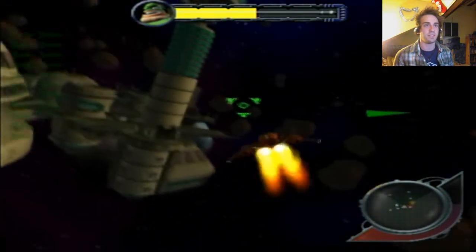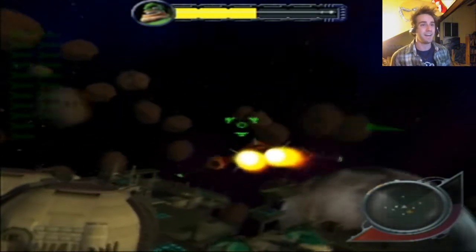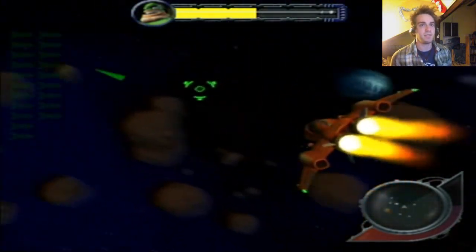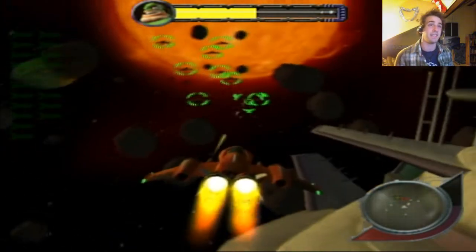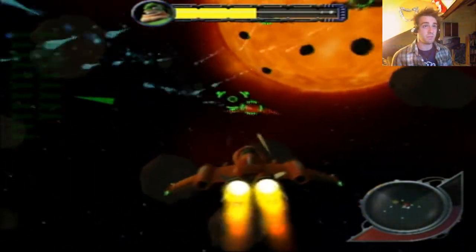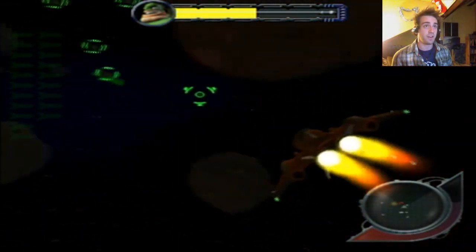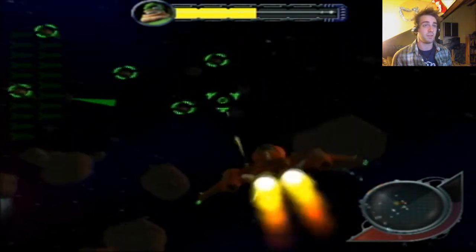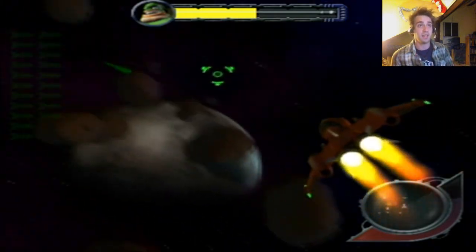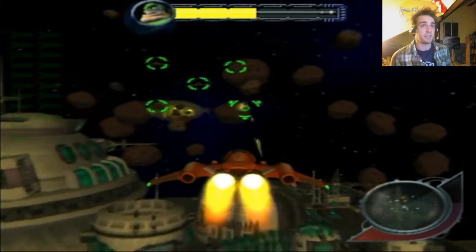So we've got a boss battle against Captain Quark. He's in old Harness — that's interesting. This is really easy; you hardly lose any health. Now we need to fight these guys before we can fight Quark again. You've just got to aim for the bit where the targets show up. I've kind of wasted all my missiles — I forgot you had to wait for them to lock. I thought they had locked when you had the little target on them, but wait for them to turn red before you fire.